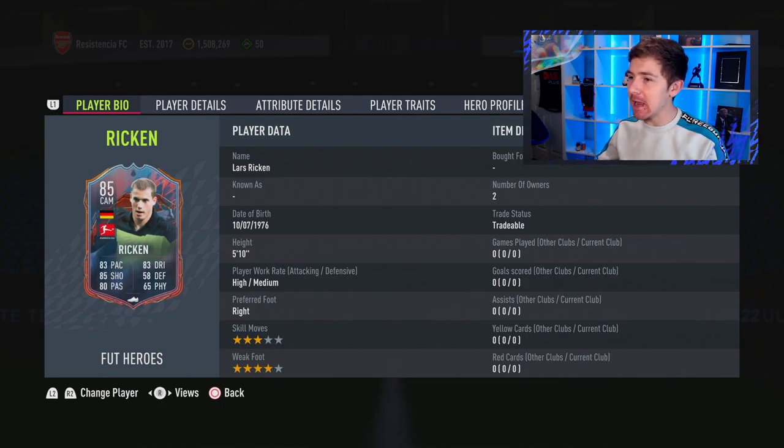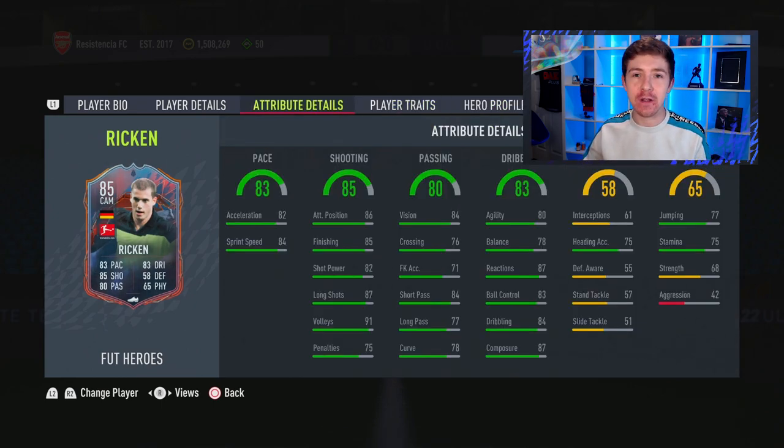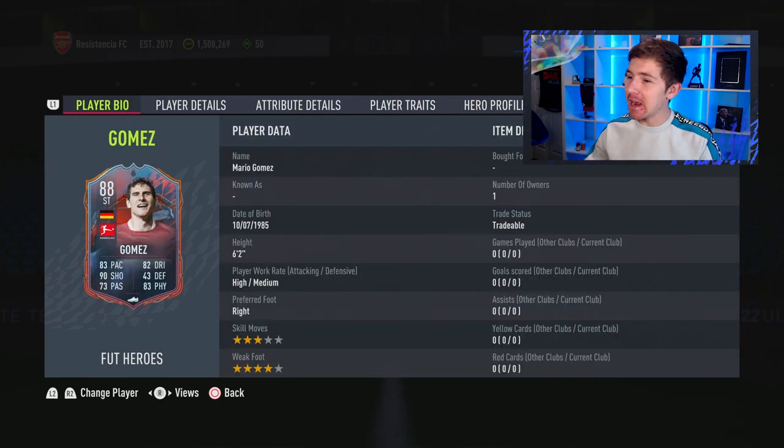At number 9 is Lars Ricken — do not get me wrong, this is a very usable card. I'm ranking him low because he's already being outdated. Player of the Month Bets is better already, and Road to the Knockouts Royce is much better too, though obviously more expensive. Still, very usable with good pace, shooting, and passing. Not as agile as I'd like in game, but a pretty good attacking mid option at 48k on PS and 65k on Xbox.